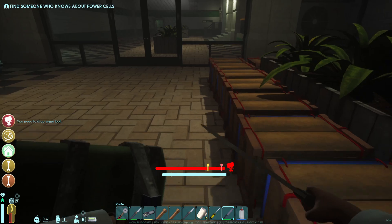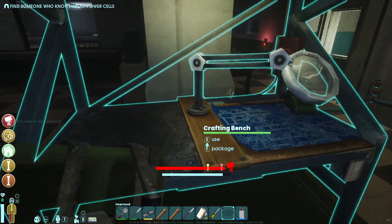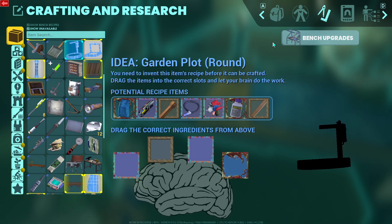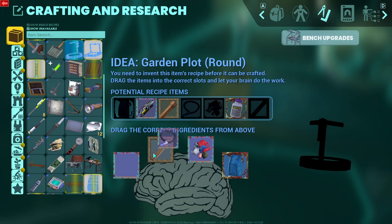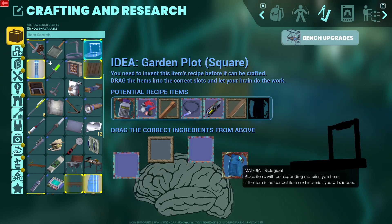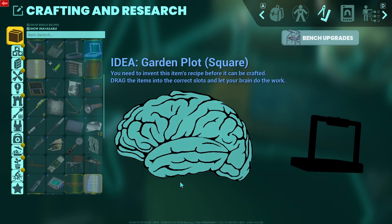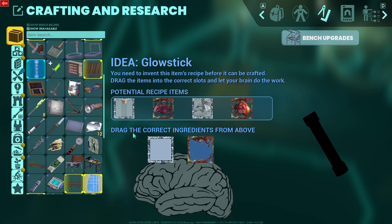First things first - spear, need duct tape. Wait, I didn't get duct tape even though I was explicitly looking for it. There we go. We got another spear - that's good. What are the durability of these? 20 and 25 - so spears are just a direct upgrade. I should probably get another battery. Oh, I have new upgrades!